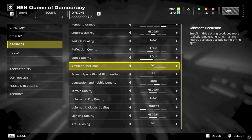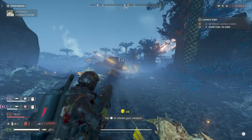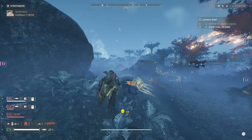Ambient occlusion produces more realistic ambient lighting. It doesn't seem to have any massive performance impact and makes the game look more alive — especially against those pesky bugs. This one is easy to just keep turned on.